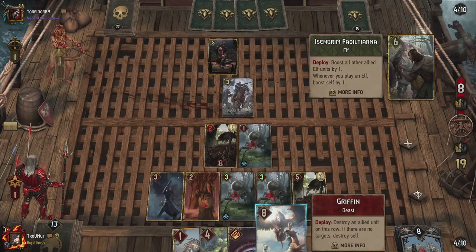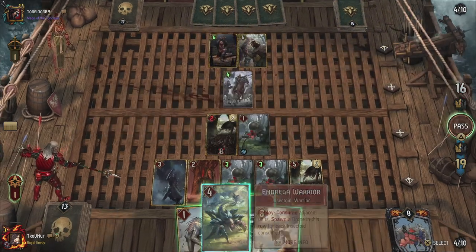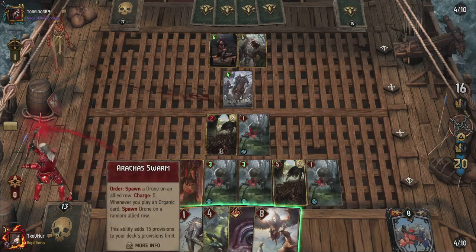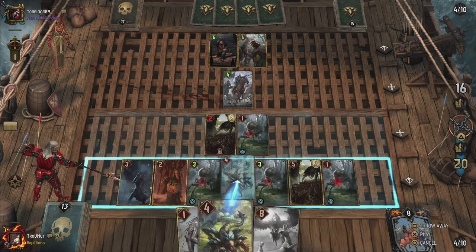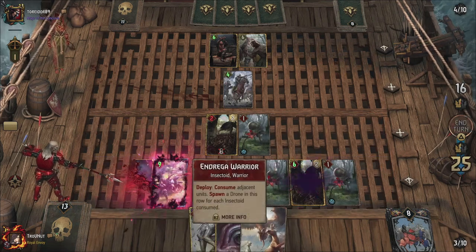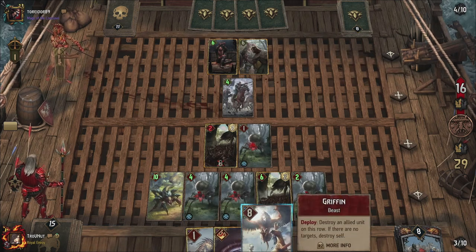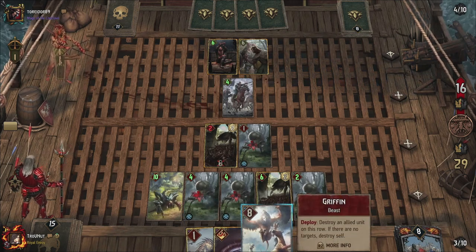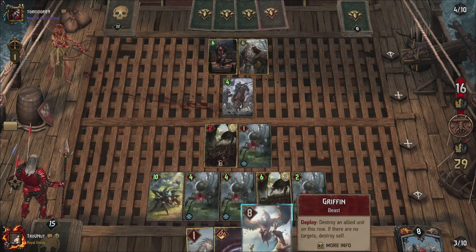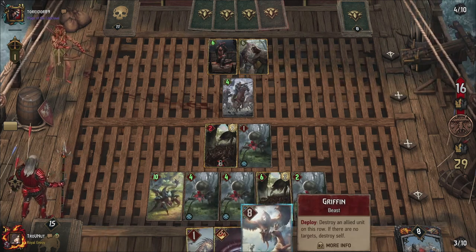Guess we'll have to see. Consume my last tick over here. Then we can use the Andrega Warrior to get rid of Karantir and Whispers, which is going to get us another Thrive tick. There we go — and that boosts all the Insectoids on the row by one again, getting us a lead of 13 points. We still have Weigern that can be consumed with OZL as well. Griffin is also going to cause another Thrive tick. And then of course we have the Parasite if we want to take something out.